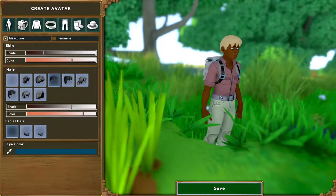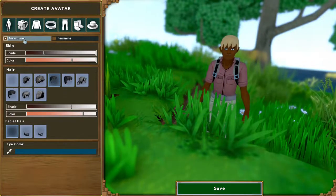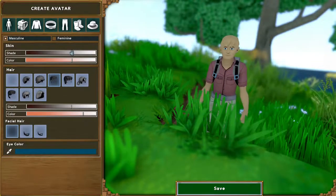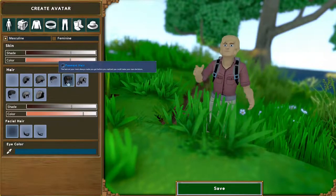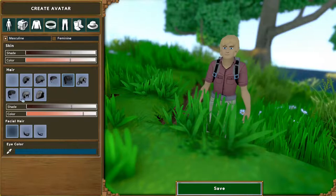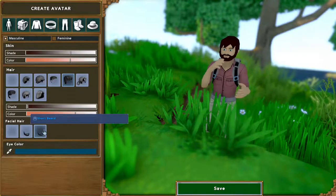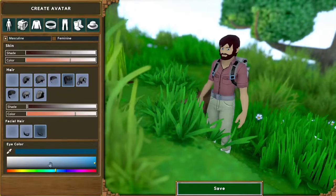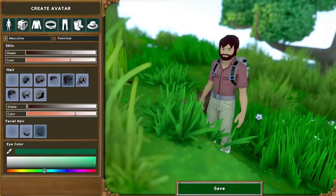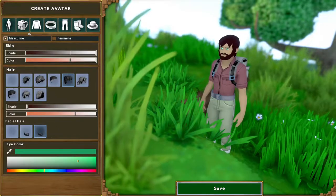The first thing you're going to see when you load into the game is an alligator, although normally it would be a create avatar screen, and this is where you can customize your avatar. On this screen you can change your gender, your skin color, choose different hairstyles and their color. You can choose facial hair and even change your eye color. We can also change the color of our backpack. The majority of this stuff is customizable later in the game, so don't stress too much about getting it perfect.